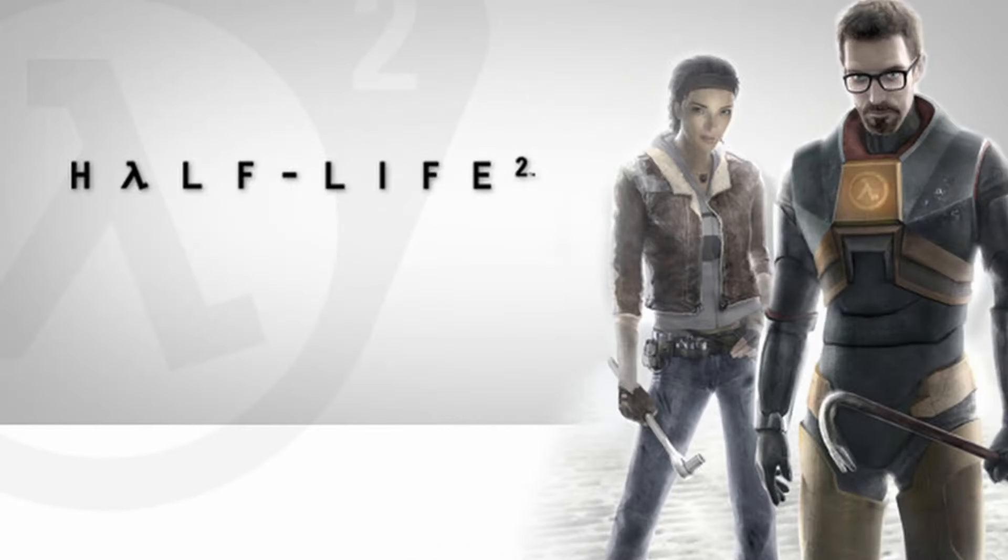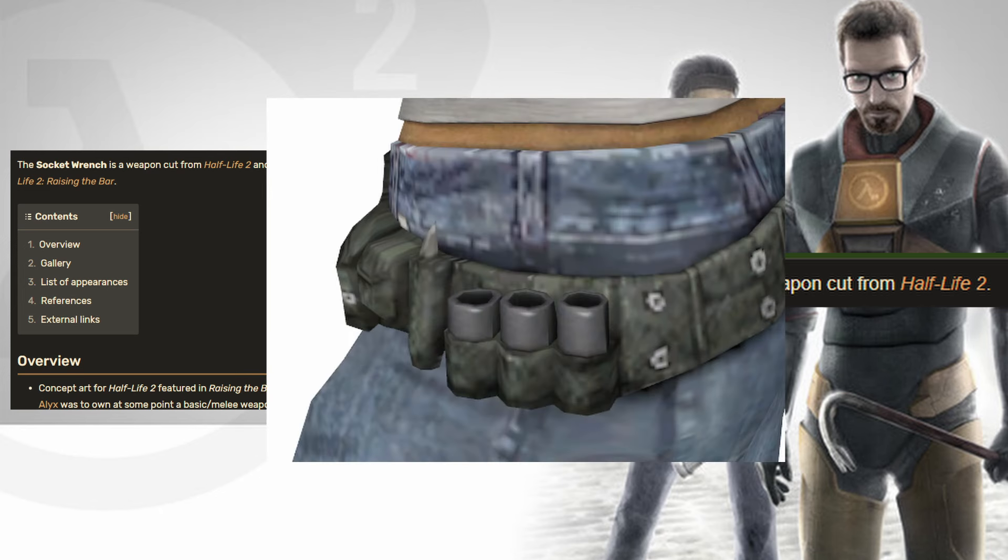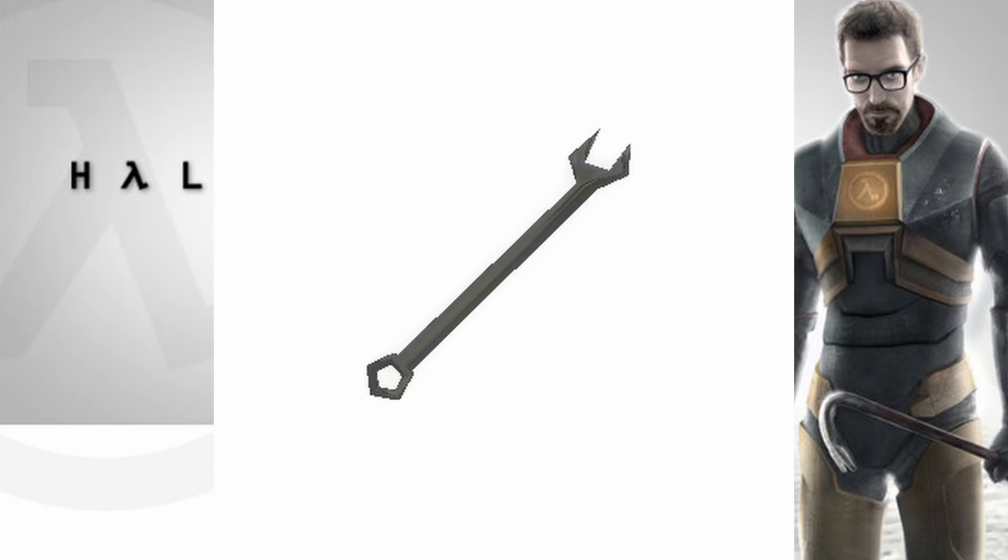Now the melee everybody anticipated: the socket wrench! Both the fandom wiki and the other wiki state that the socket wrench Alyx holds in one of the promo ads for Half-Life 2 is a cut weapon. The only thing close to a socket wrench in Half-Life 2 is Alyx having sockets on her belt, and there's also a wrench prop. What the hell were they smoking?